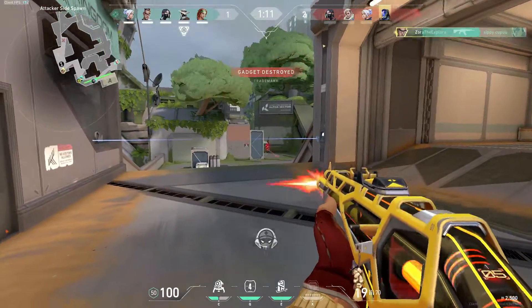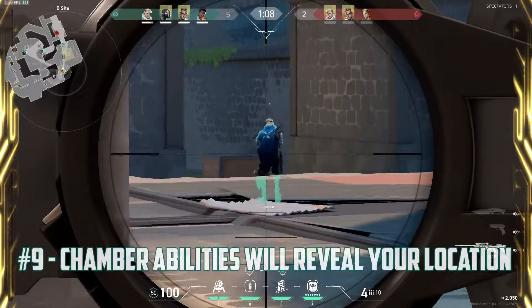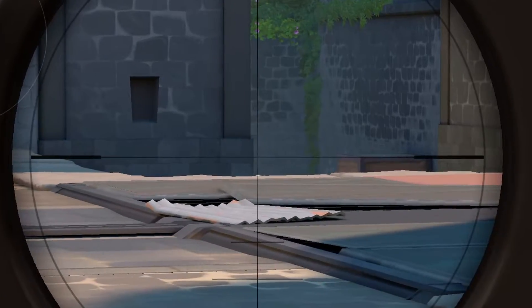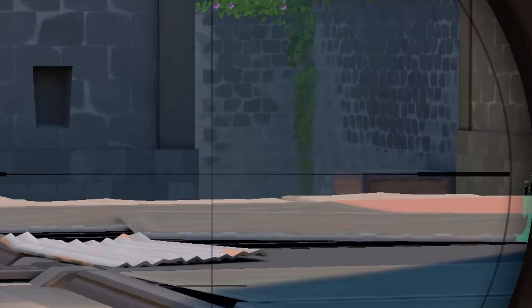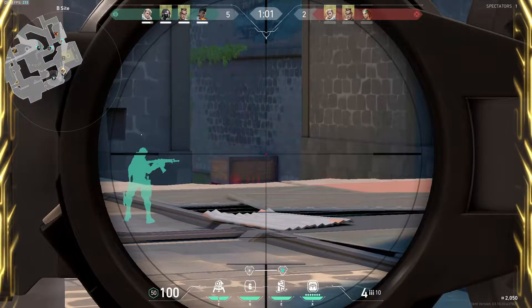These next two tips are things to watch out for when playing Chamber. When Chamber places an ability down on the ground, there is an animation that reveals where the ability came from. This discloses Chamber's location, and if you're not aware of this, you can get picked off unexpectedly. Keep this in mind and make sure the coast is clear before you drop those abilities down.